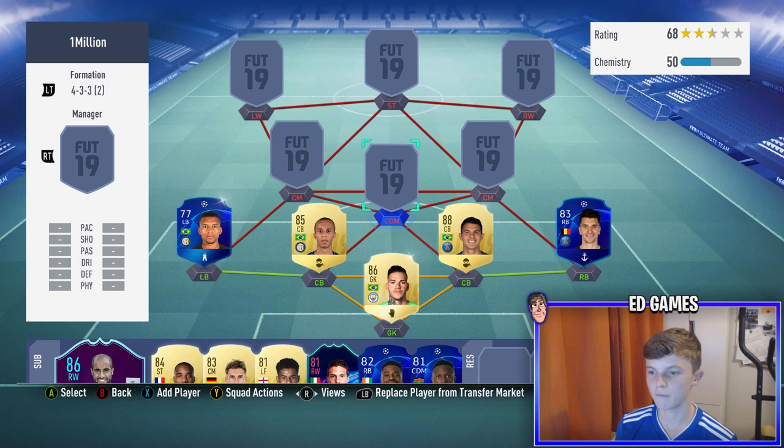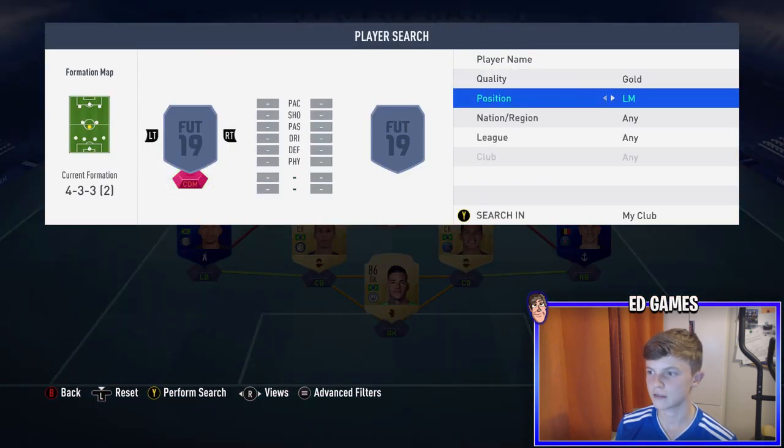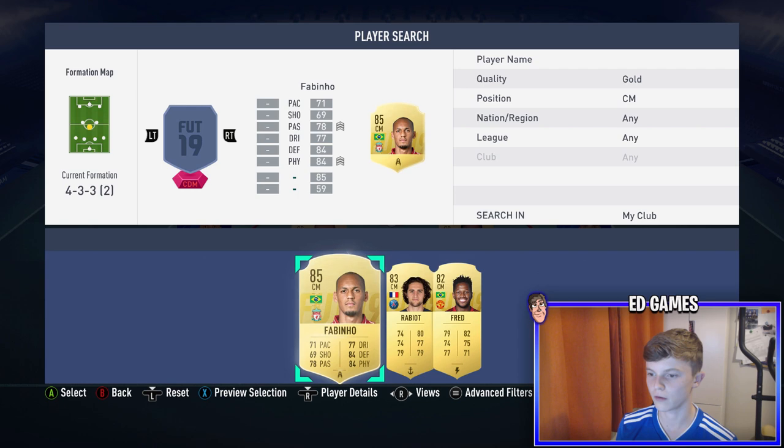Thiago Silva is 88-rated with a shadow giving plus 11 and 7. He has 90 interceptions, 89 marking, 90 stand tackle, 85 slide tackle, and 90 jumping - you can definitely notice that because he wins loads of headers. He's six foot, which isn't as tall, stays back, and the partnership between him and Miranda is amazing.